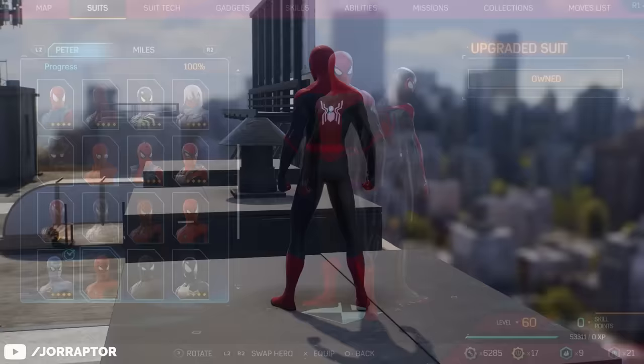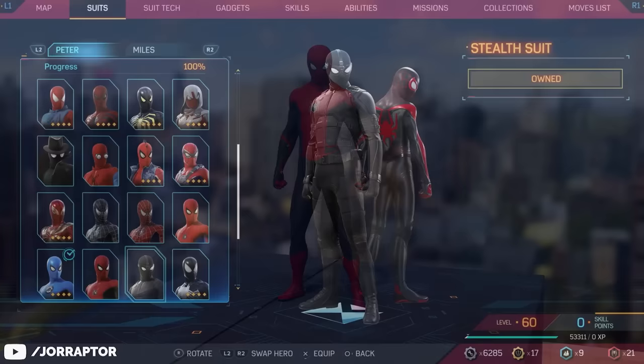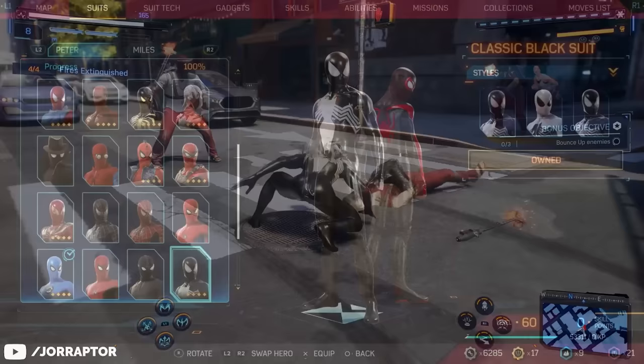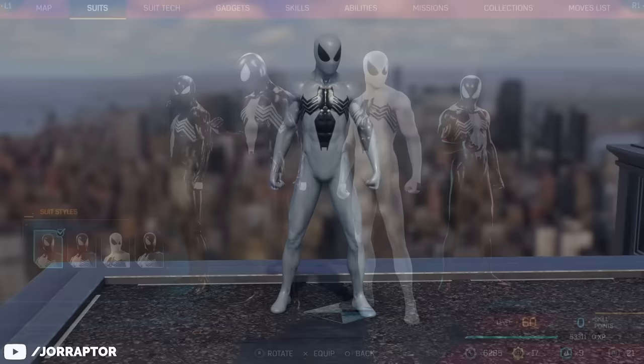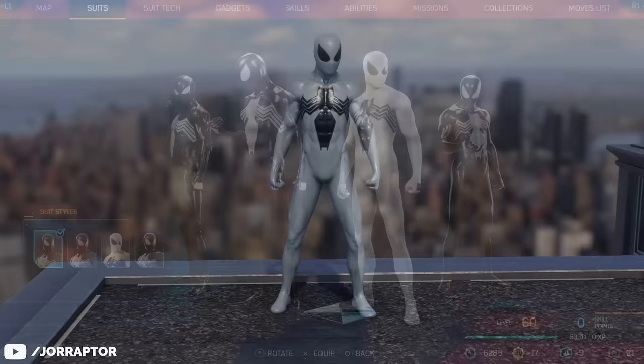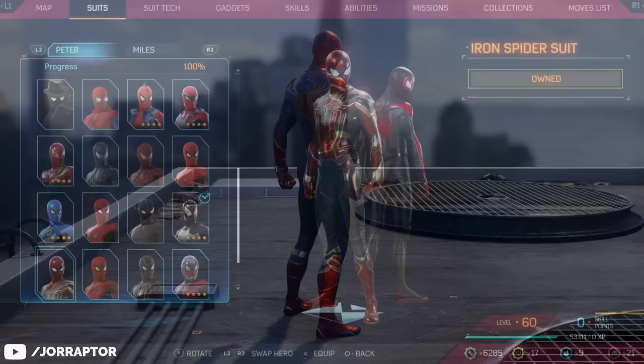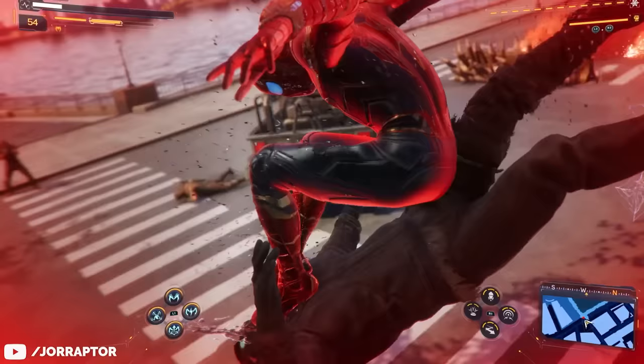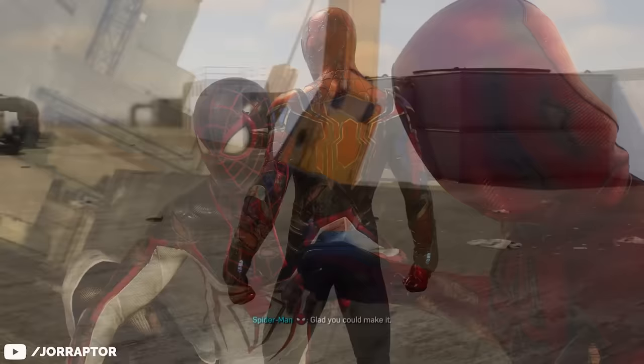At level 41 we have the Upgraded suit from Far From Home, and the Stealth suit from Far From Home is also back as a late-game unlock at level 46. On level 50 you can unlock the Classic Black suit with the big eyes and large spider — the original symbiote suit — which also has a very nice white version. The Iron Spider from Infinity War unlocks at level 54. They've also really upgraded the damage system — if you wear a suit for a long time it gets destroyed a bit, which I really like.